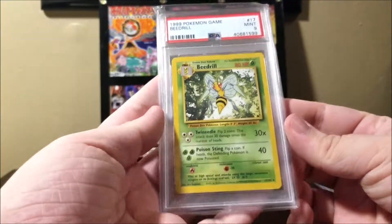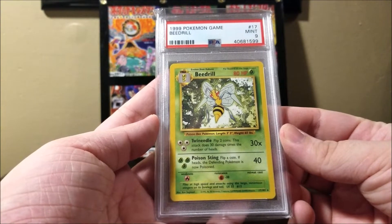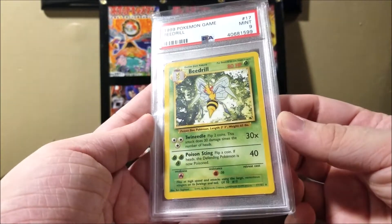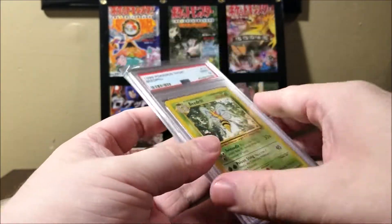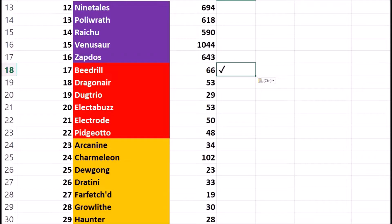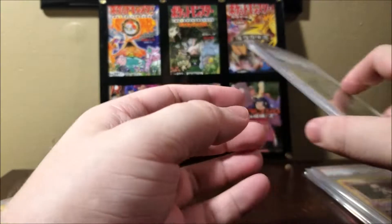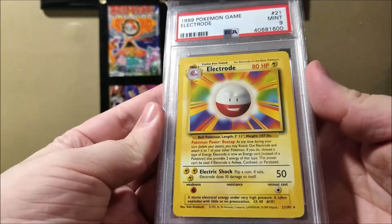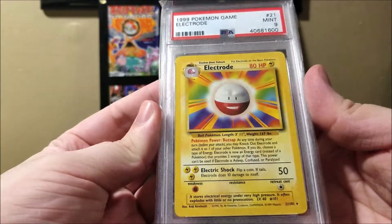Next up, here's Beedrill. This one's a rare — it's not a holo, but still rare. It's number 17 in the set. Next, Electrode. Again, not a holo, but a rare. Number 21 in the set.